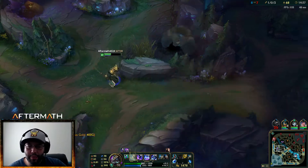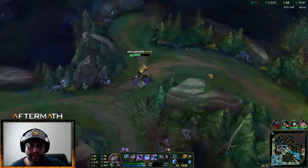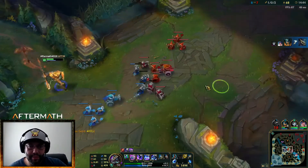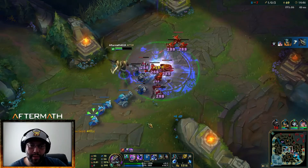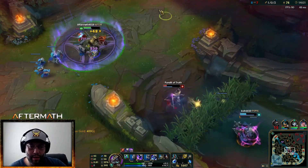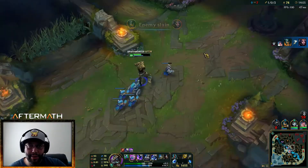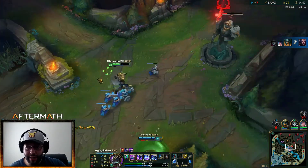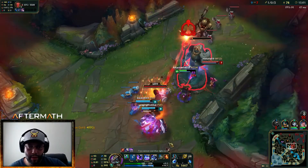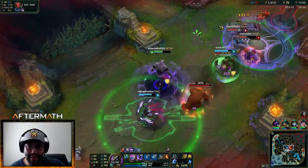It's another point in our Q — let's go push out this lane. They're taking Cloud Drake so this is just good stuff. She's dead — let's take this tower because it's as free as I could see right now. Look at that damage!